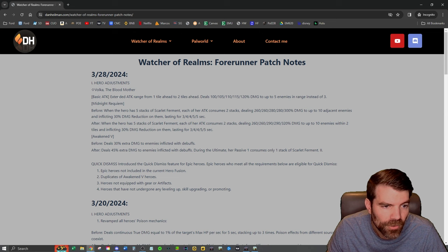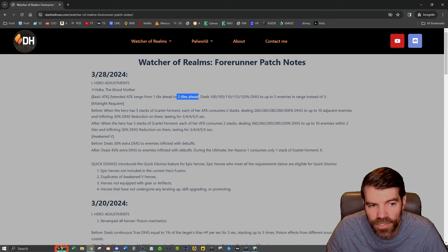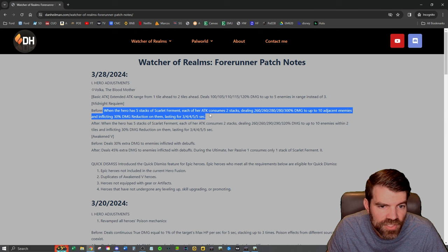So Volka is getting buffed — very cool. She's getting an entire additional tile of attack range, which is very good. Fighters that have a range of two are a lot more rare than fighters that have a range of one, so I think this is going to be huge. It also gives her five enemies instead of three. They did not change the damage; they just give her more range and more AOE. Now, before: when the hero has five stacks of Scarlet Ferment, each attack consumes two stacks, dealing extra damage to adjacent allies and inflicting 30% damage reduction on them.